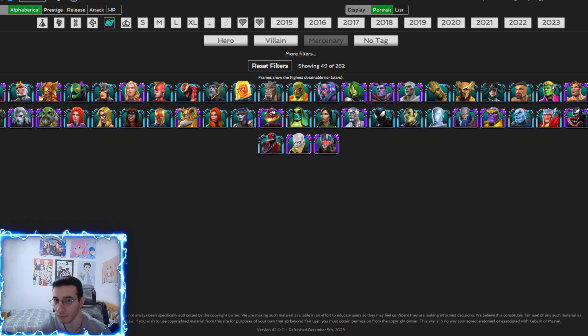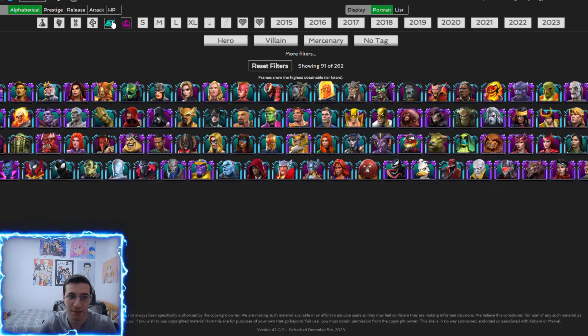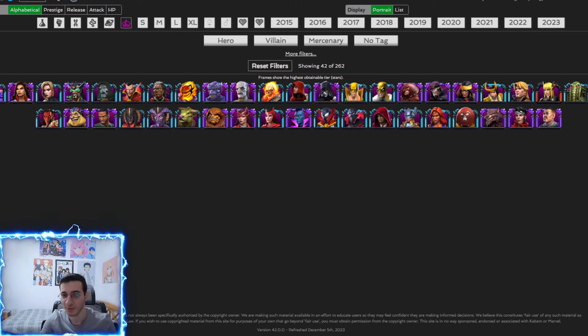From the cosmic class, CGR and Hulkling are great nukes. CGR can use damnation to prevent buffs, and Hulkling can probably nuke with an SP2 followed by a relic combo, which should be very effective.